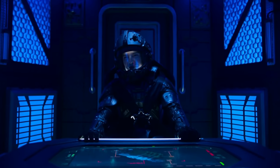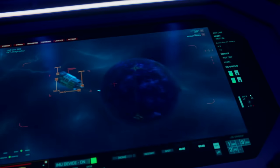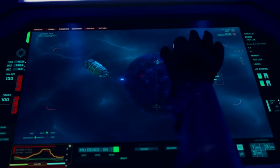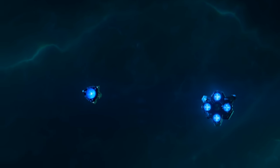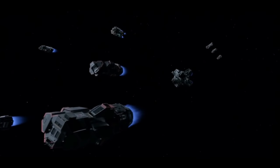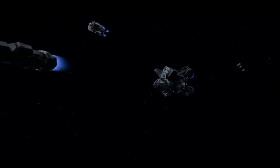We then get an incoming transmission regarding six plasma flashes that came off of the ring station. Before the Admiral was able to comprehend what was happening, the large railguns placed on the ring station took out every Martian ship in the engagement. This was a swift battle and easily a victory for the Free Navy.